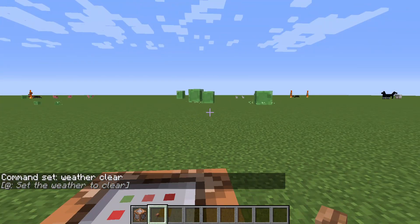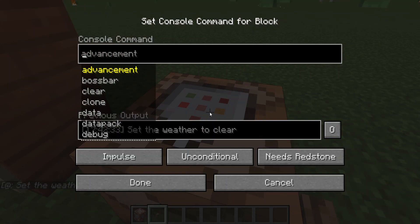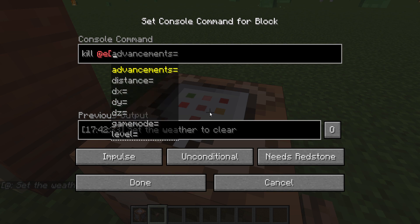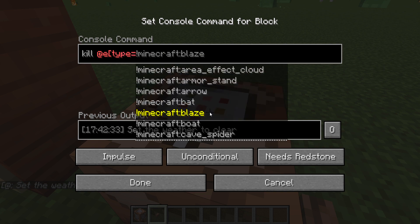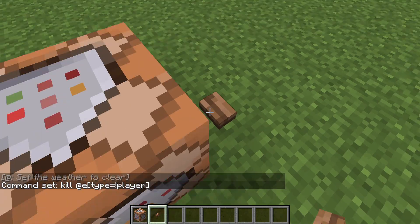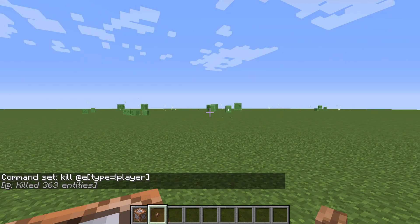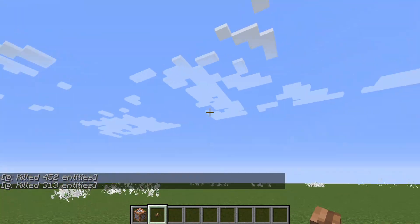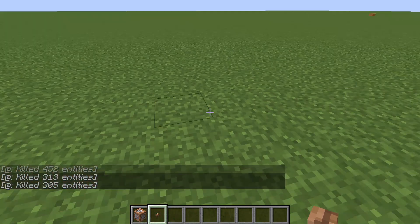You can also use the command block to kill mobs. For example, I will kill all the slimes or all monsters. The command is: kill @e[type=!player]. Let's do it. And as you can see, nearly all of the monsters and villagers are gone.